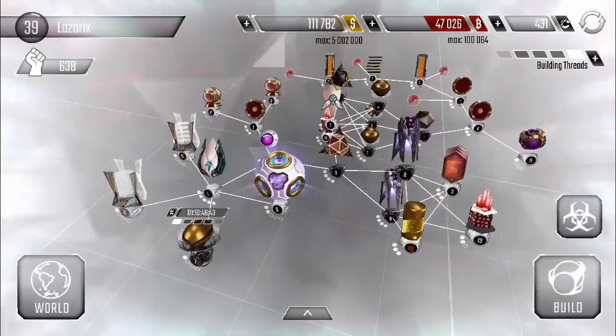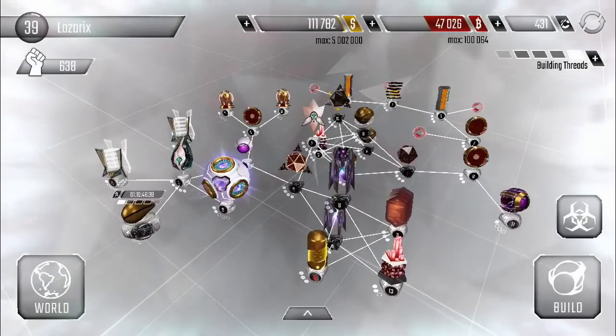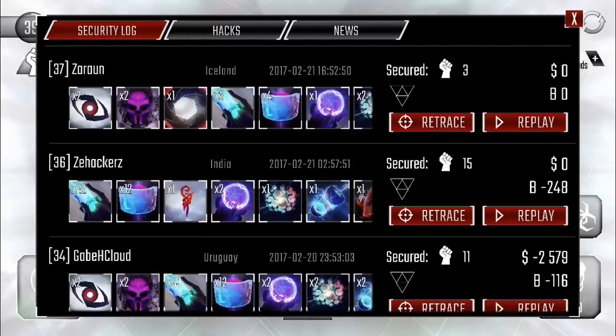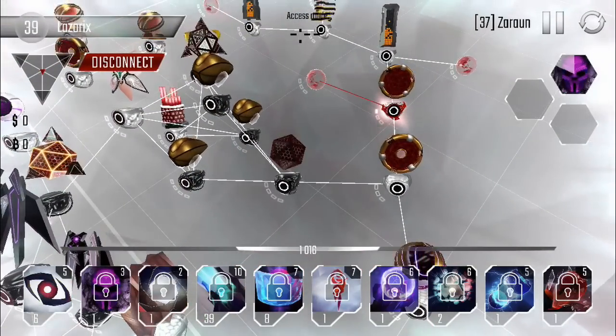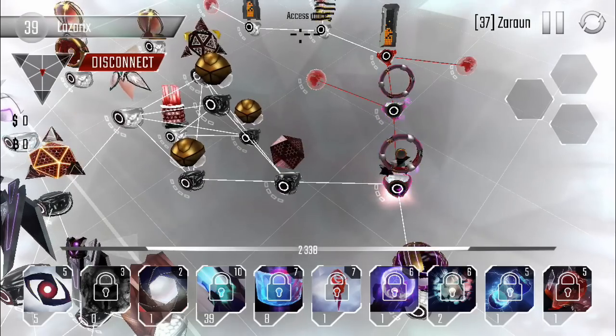I want to show you a replay real quick of someone hacking this network. I don't think I've showed you guys too much of that, so let's check out this first one where they had the portal program. Our scanner was up so let's see if it made a little bit of a difference — it should have its plus 20 percent. You'll see that bar is going up quick.